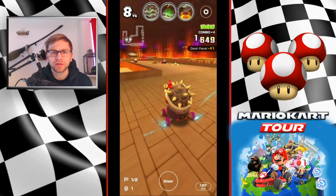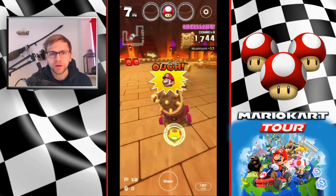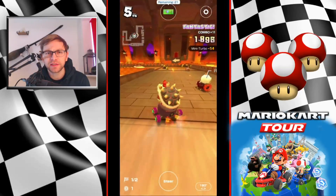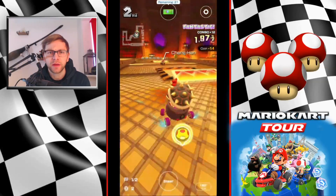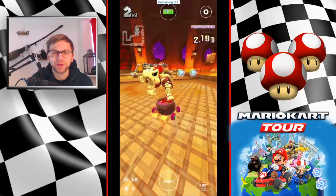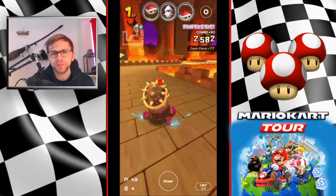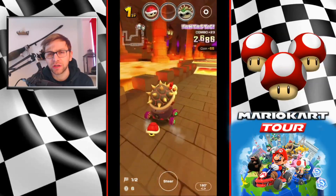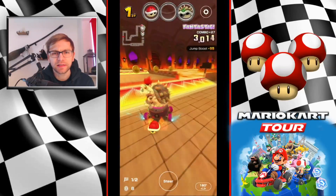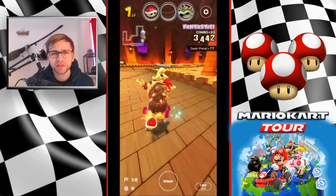Start turning, drift up, release into these coins - you can get two if you're positioning yourself nicely. Charge and then release about the dash panel; the dash panels will give you a little bit of extra time to drift and try to get some of the coins. You want to make use of some of these barrels - if you've got a frenzy or a mushroom, pushing through them as well. Left turn into here, trying to get a coin on the dash panel. You could go for the side but it's quite difficult to get them all.